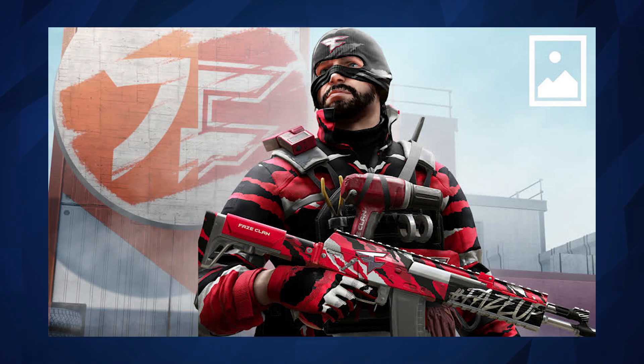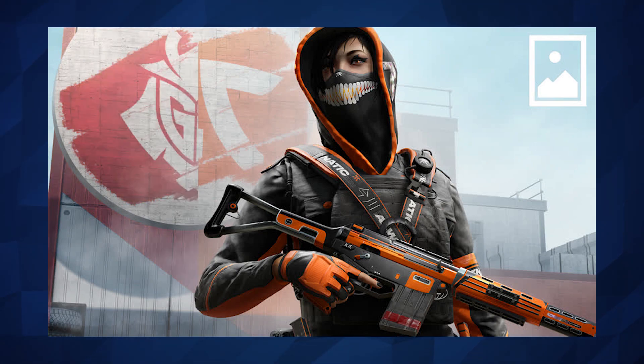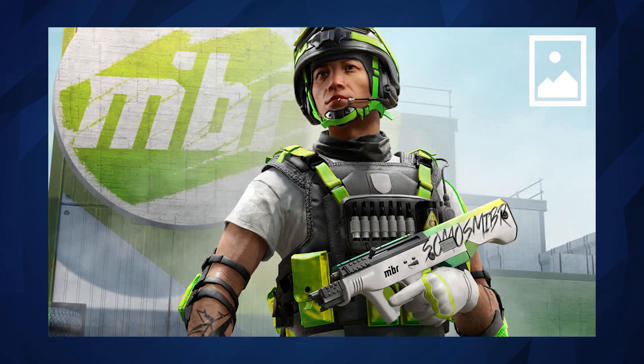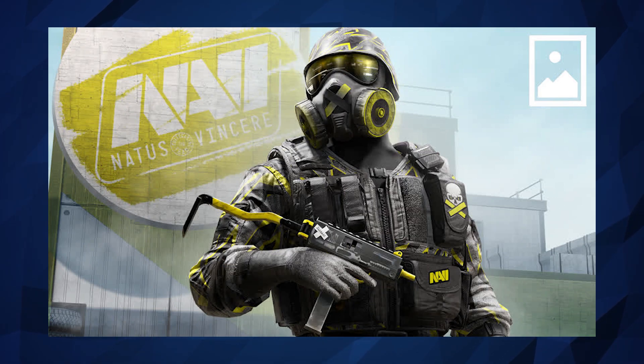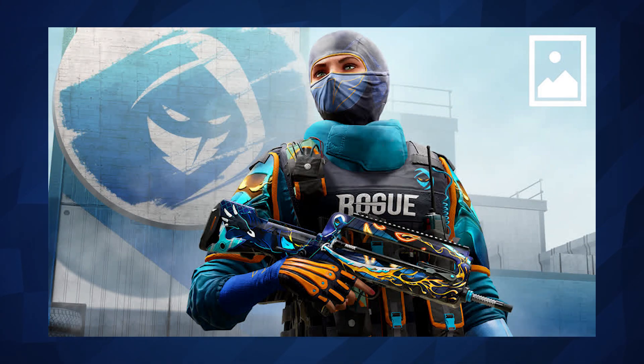We've got Hibana in a fetching orange and black, and I love that headgear. We've got Rooney in a nice G2 red and black colour scheme. We've got a lovely lime green for Legion. And then we've got a rather calm looking one for Navi with a nice subtle yellow thrown onto an all black uniform. Then we've got a rather striking Kaid in a lovely fluorescent colour scheme.